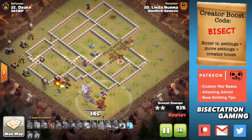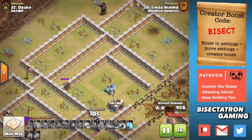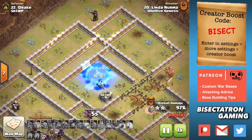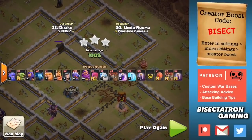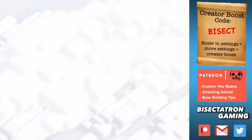Those dead zone portions of the base — if you can have your Queen take out the stuff outside of it, it really makes for good pathing. If the Queen takes out this compartment, everything over here is going to path nicely into the core because there's that dead space, and it basically amplifies what the Queen does. It's almost like she took out two layers of the base instead of one in terms of pathing. So look for that as well.